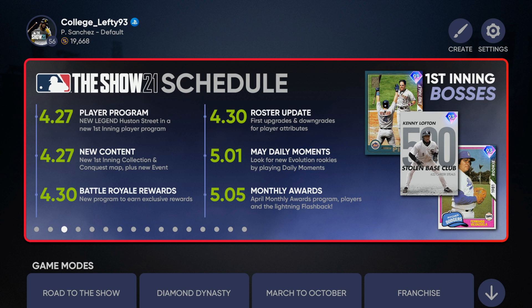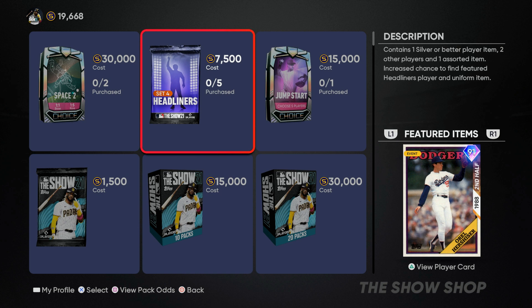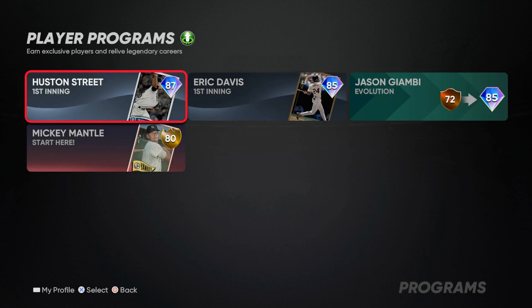We have new battle royale rewards and roster updates, new May Moments, and monthly awards for April. We also got some Set 4 headliner packs in the pack store. You can get a Washington Senators throwback jersey as well as this 91 overall Orel Hershiser. Hershiser is always one of the best pitchers in MLB The Show and we'll go through his attributes.